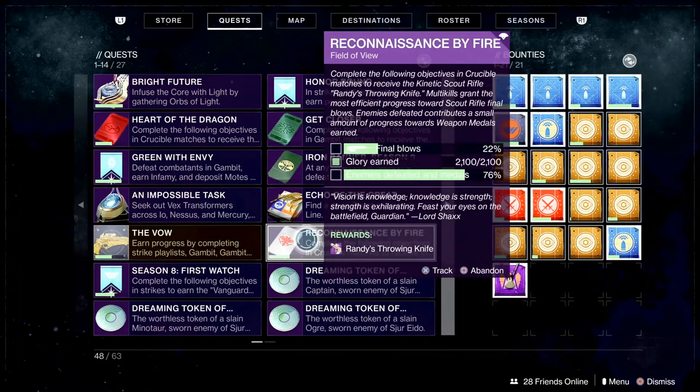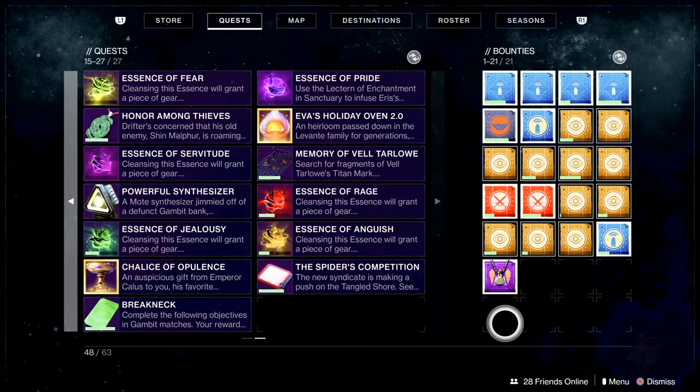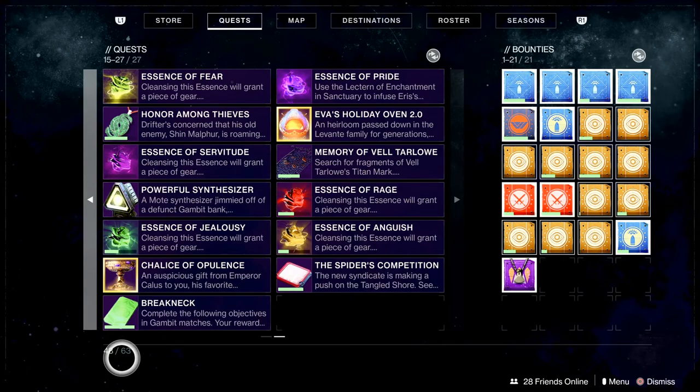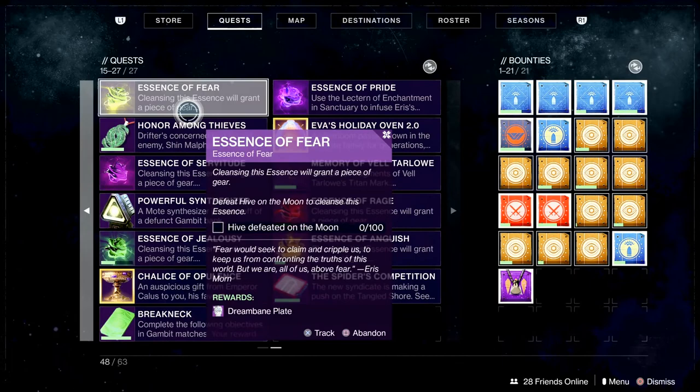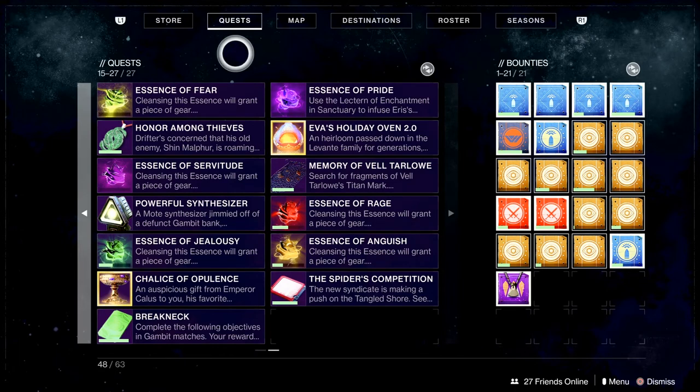With me having 14 quests on one side and another 13 quests on the other side, along with 21 bounties, that gives me a total of 48. We don't want to have quests that we don't need, and we don't want to have bounties that we aren't chasing after. The quest and bounty portion of this video will be explained later in a more detailed video on using quests and bounties with the intentional grind you're looking for, without being overwhelmed with stuff to do.